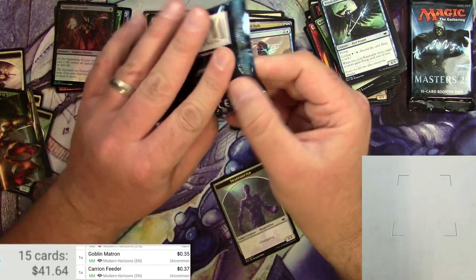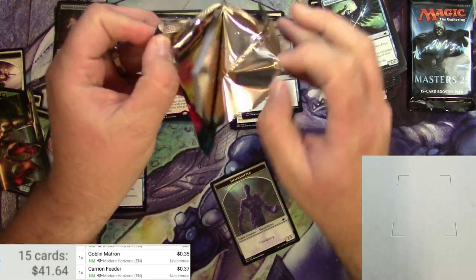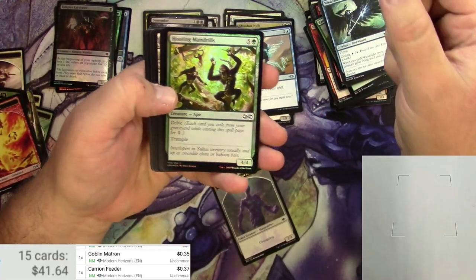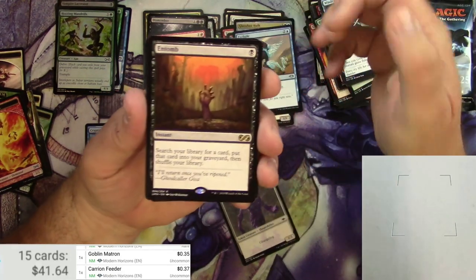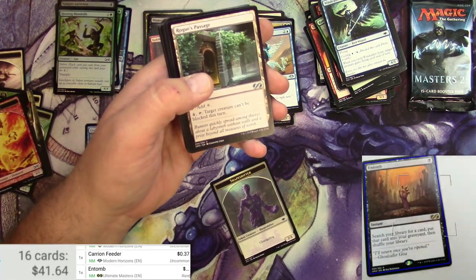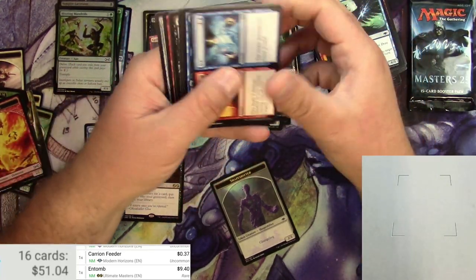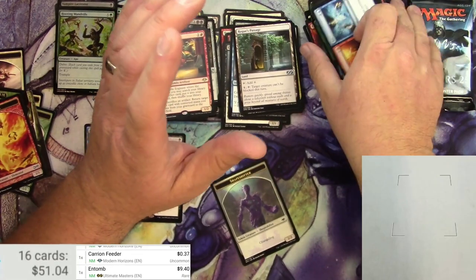Ultimate Masters. I just cannot open these packs — I need to go to pack opening school. Elemental Token, Hooting Mandrills, and an Entomb — very cool card. Just put anything from your library into your graveyard. I realize I have not been reading the rares for half the time — feel free to go back and do so. Entomb is $9.40. Got a Rogue's Passage, an Urban Evolution, a Swift Reckoning, Fire Ice, and some more commons.